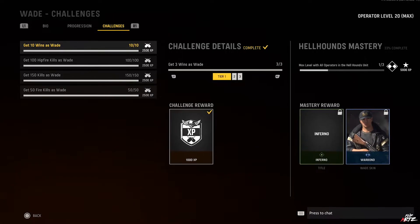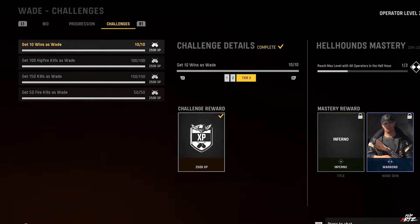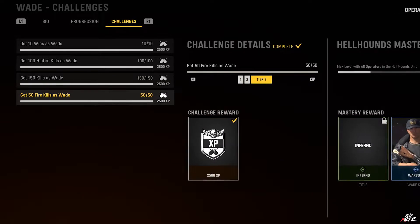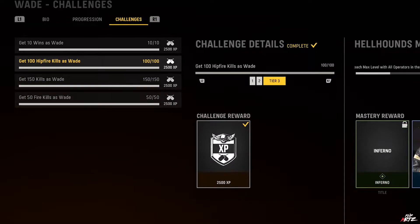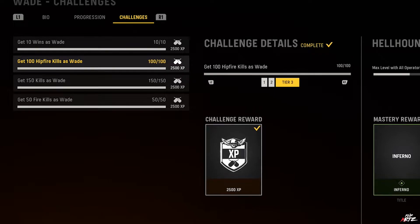The first challenge is to get 3, 5, and then 10 wins as Wade, which rewards you with 1,000, 1,500, and 2,500 XP respectively. The second challenge is to get 10, 25, and 50 fire kills as Wade, rewarding the same XP amounts. The third challenge is to get 25, 50, and 100 hipfire kills as Wade, again rewarding the same XP respectively.